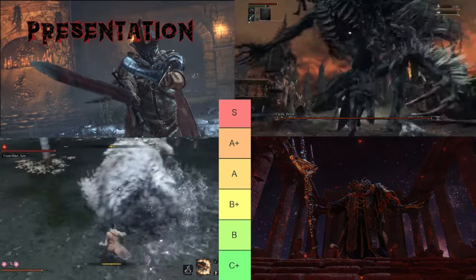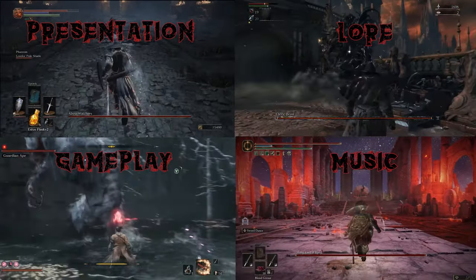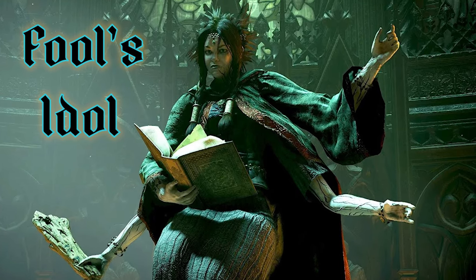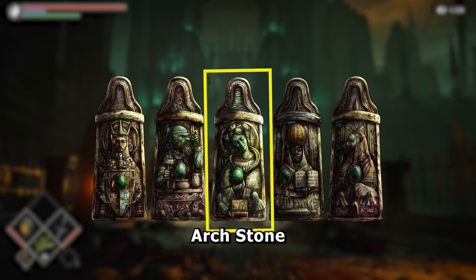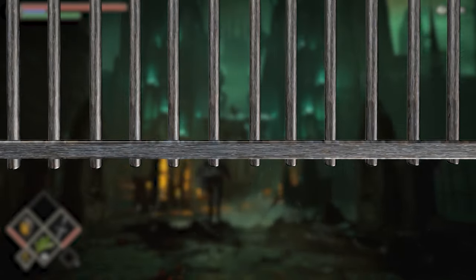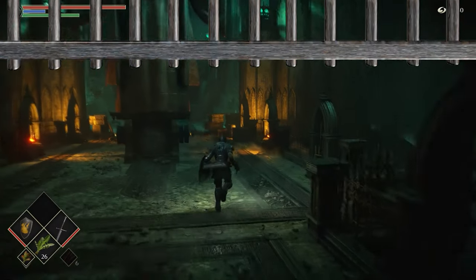Rating things like presentation, lore significance, music, and gameplay. Let's continue the Demon's Souls tier list with the Fools Idol. The Fools Idol boss can be found in the Tower of Latria Archstone. This level is a maddening prison and the steps it takes to even get to the boss gate will take patience and treading carefully.